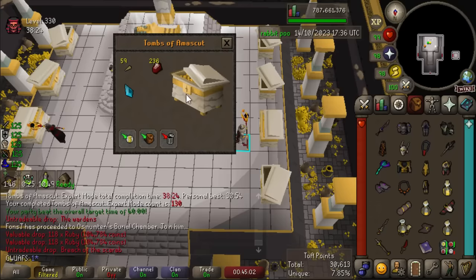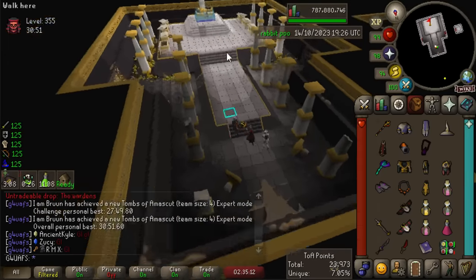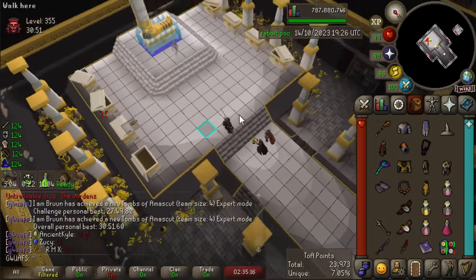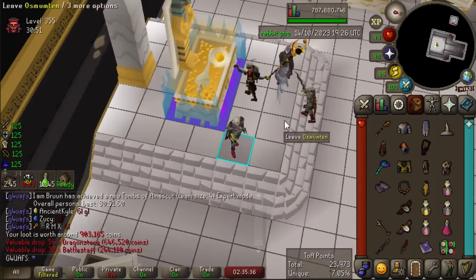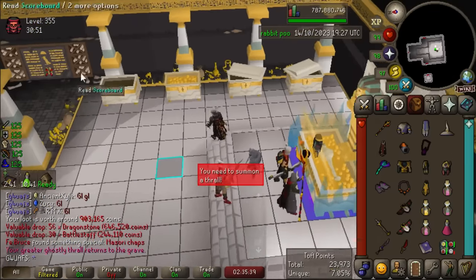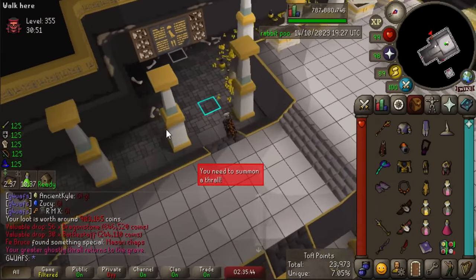We got a purple, and it went to the one person in our raid that was not on our bingo team, and he got a piece of Masori — which was in the master tier on the bingo, the most points you can get. Grats to you, Bruce. I'm still salty though. We had three people on our team in that raid and he's the only one that wasn't on our team, so I'm really upset about that, but I am happy about the 13 mil.